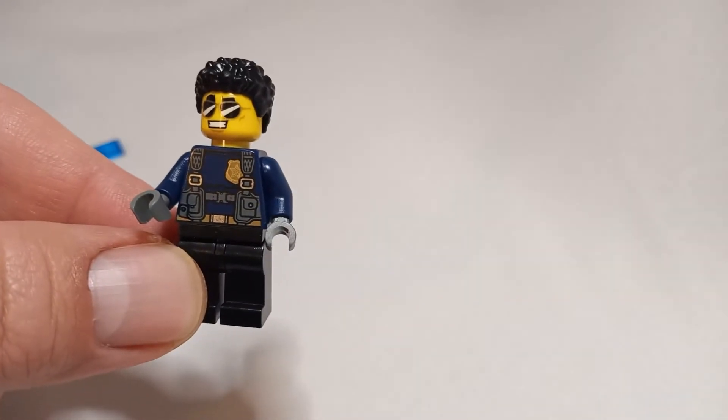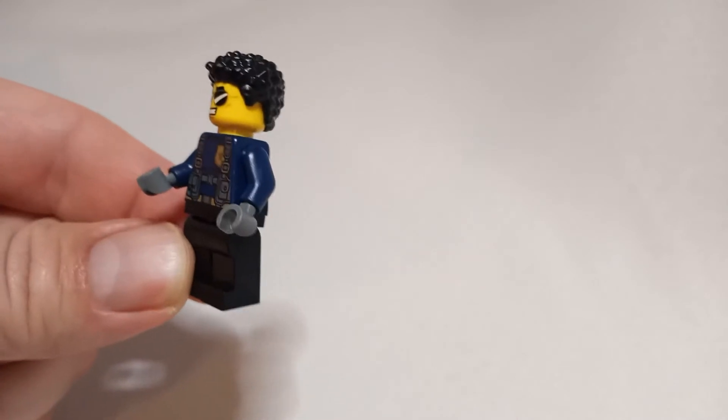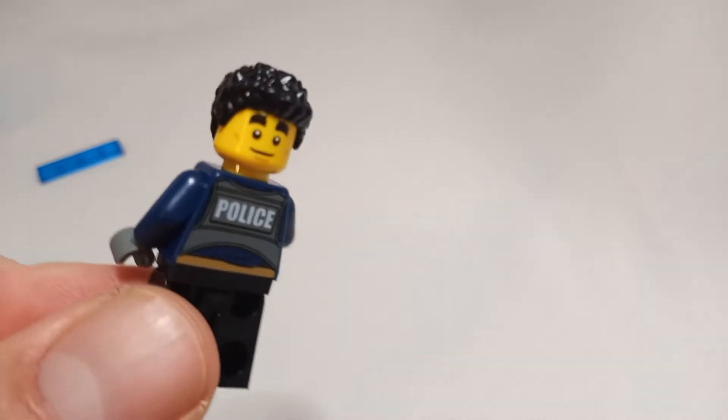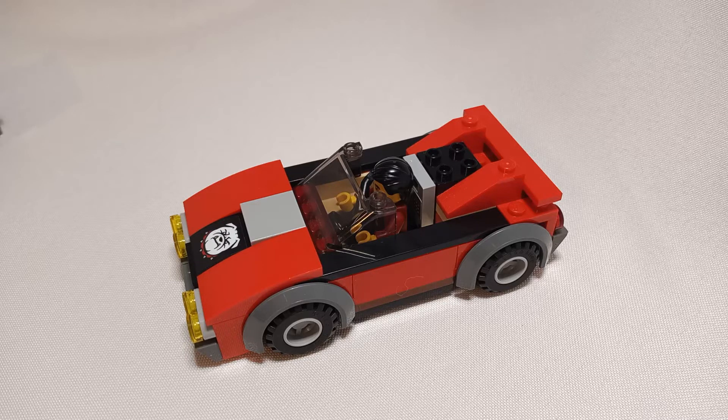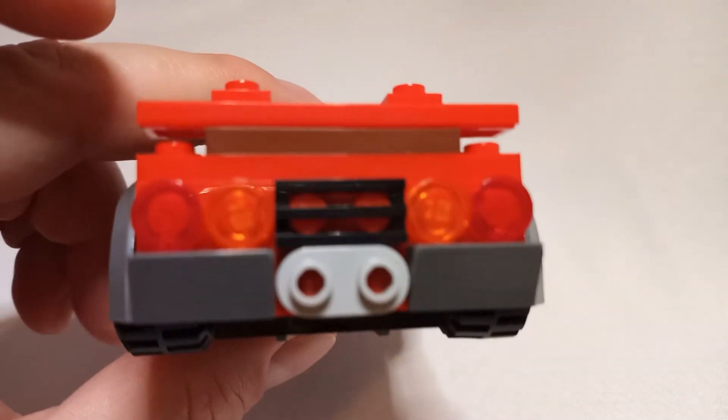Duke himself has got your tactical police outfit and huge heavy eyebrows, which are pretty fantastic. And then you've got this lump of a car that — I mean, you just do a couple things with it and just make it better.